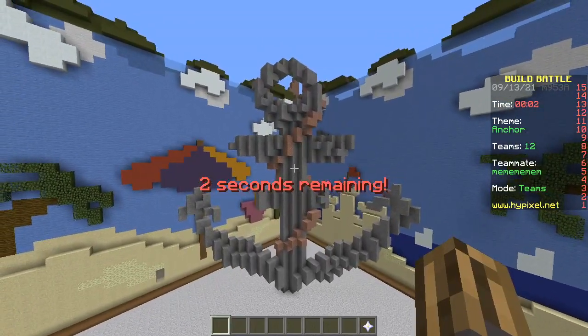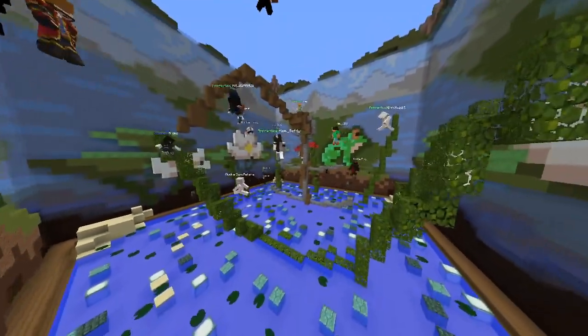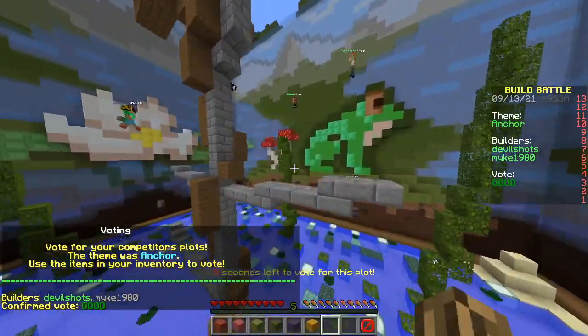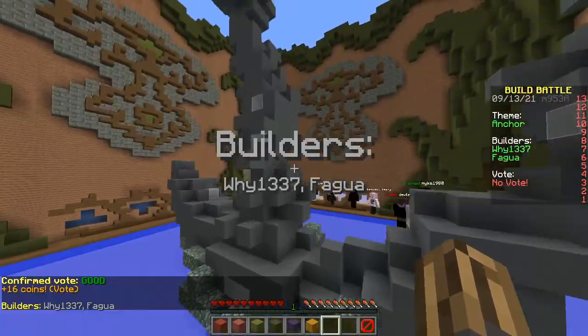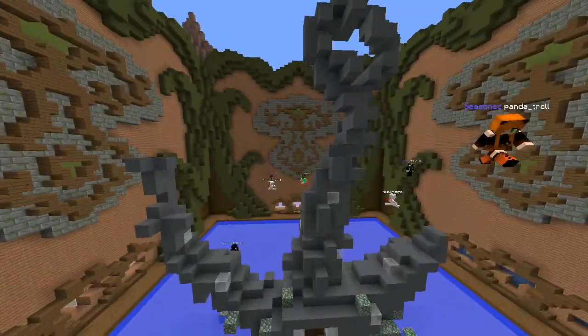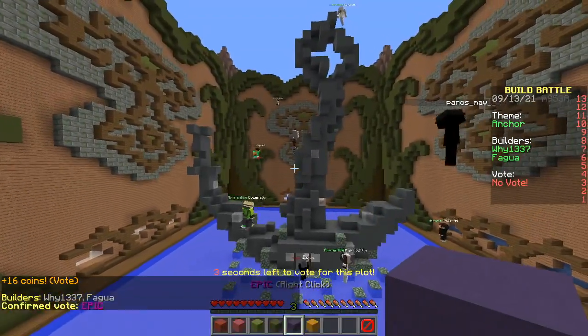Let's vote! First build — oh my, what is that? That is so thin, that's gonna break. That can't hold back a ship. That looks better than ours — it looks like Mr. Krabs' home. There's a door. Epic.